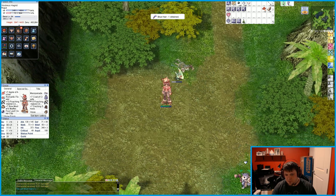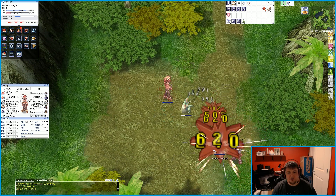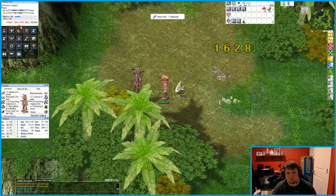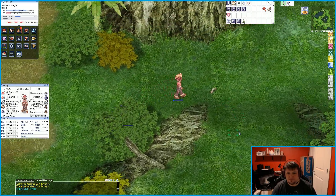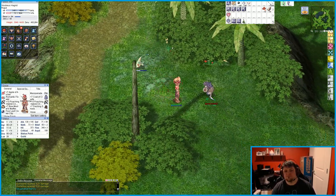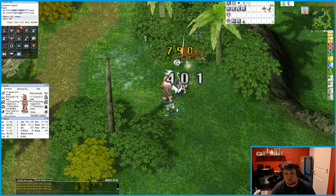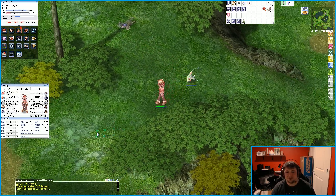So I picked the Bow Robe because with having a double attack and a Sidewinder card within my bow, it gives me level 10 double attack. It's really good for better use — the damage I'm putting out is 1,254. It's not bad at all.